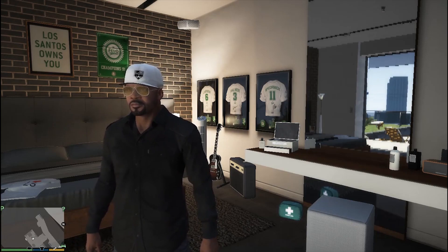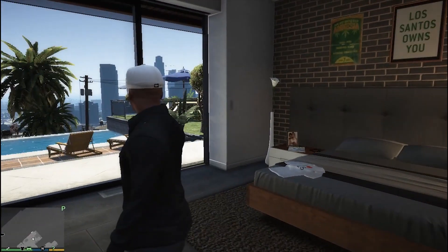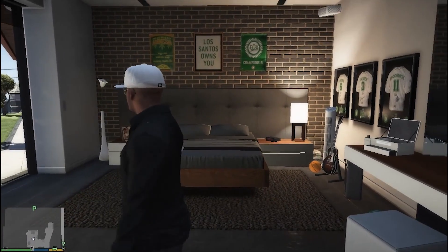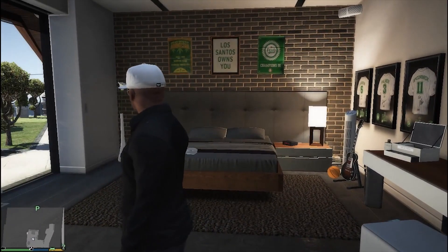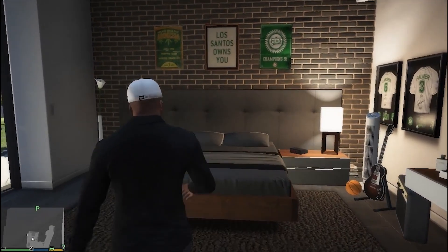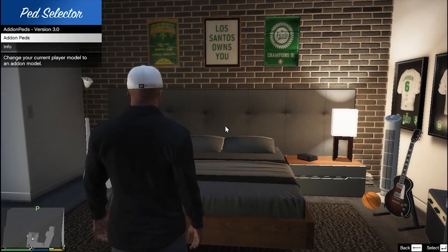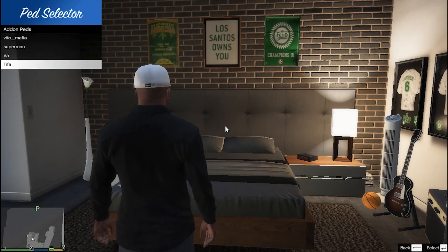Mod ini adalah mod Final Fantasy 7, nama modnya itu adalah Tifa. Untuk memanggilnya seperti biasa, tekan tombol L, kemudian kita masuk ke dalam add-on pad, dan Tifa pun muncul.